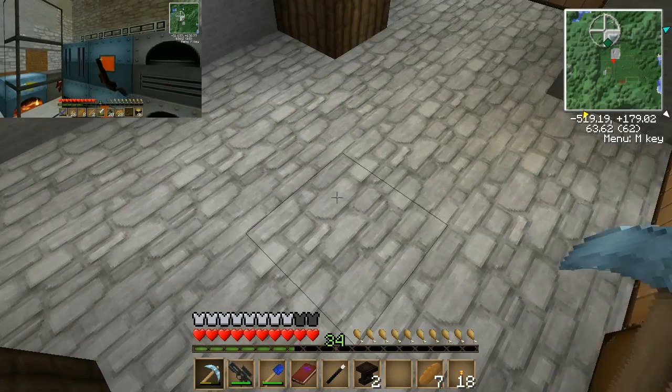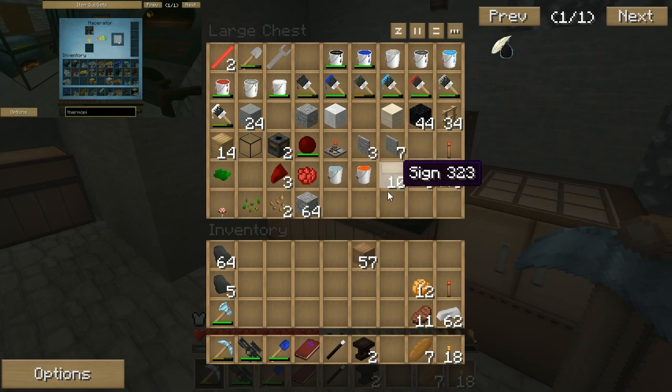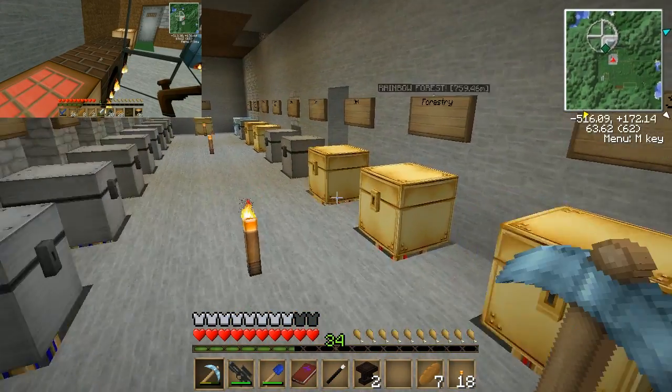Glass file — it was one iron ingot with a minium stone, right? I made clay. The minium stone plus one iron made a clay block, four clay blocks, didn't it? I think so. Do we have any clay?